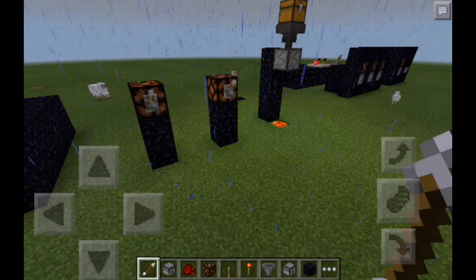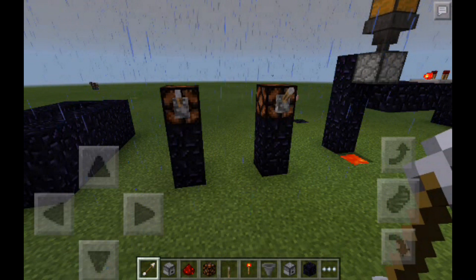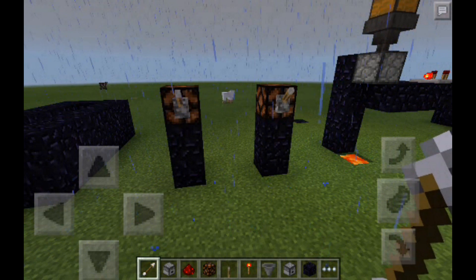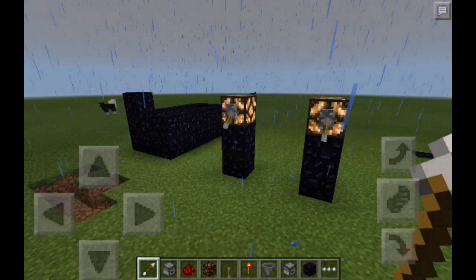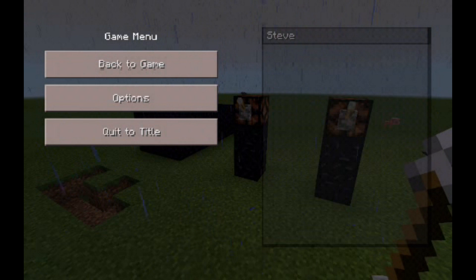And then you just have lamps in case you want to light up your place so creepers and other things don't spawn in. Just lamps like that, connected with redstone — not just levers. That was just for the purpose of demonstration for the video, not really to make it as fancy as possible.